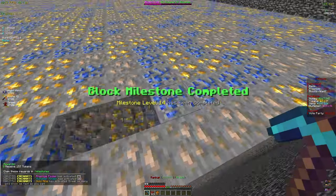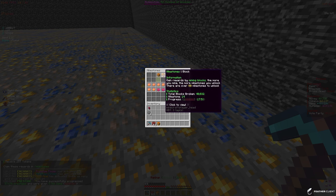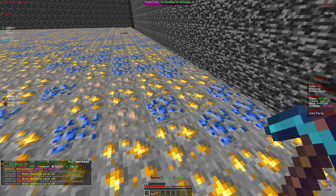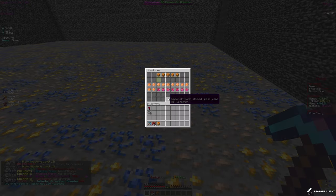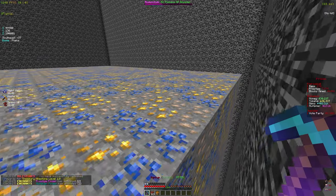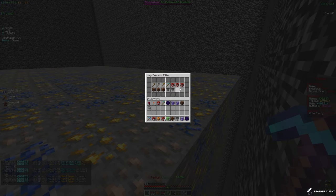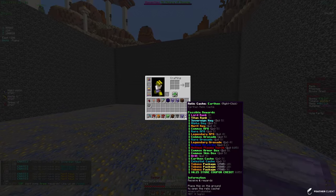Let's claim this milestone we just got — I think it was blocks — and we just got 45 trillion tokens from that. I should probably check my other milestones too since those can give a decent amount of tokens and other rewards like crates. After checking them all I got 1.25 trillion there. Now let's do slash crates — I'll claim what I have and see how many tokens I end up with.